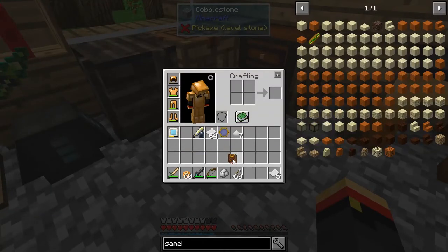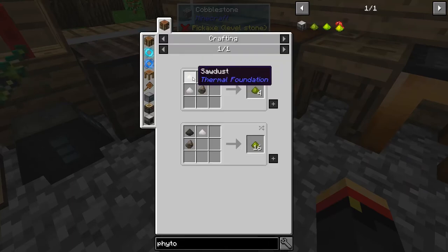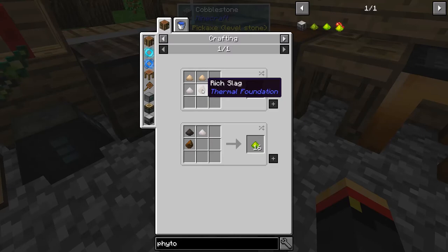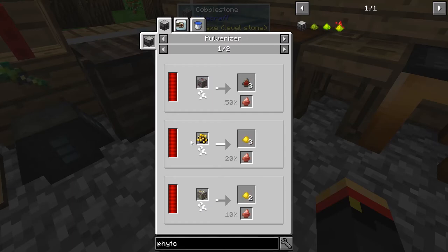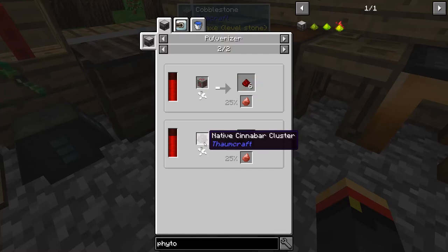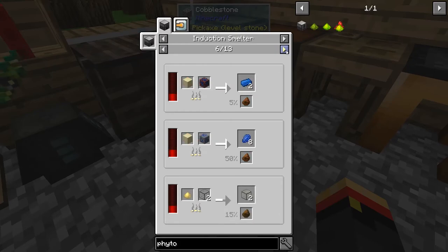To get rich Phytogrow, we need rich slag. Rich slag requires combining cinnabar and gold ore in the induction smelter. Cinnabar isn't the same as the Thaumcraft cinnabar ore — you get it by pulverizing redstone ore, and there's a better chance of getting it from ore if you stabilize it. So I'm going to need the ore itself, which means I need some kind of silk touch pickaxe.